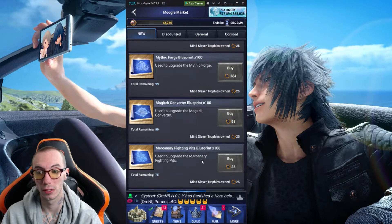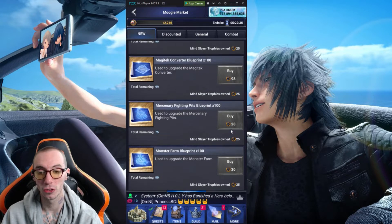Mercenary Fighting Blueprints — we got this too. You can upgrade. 100 for 28, which isn't bad.